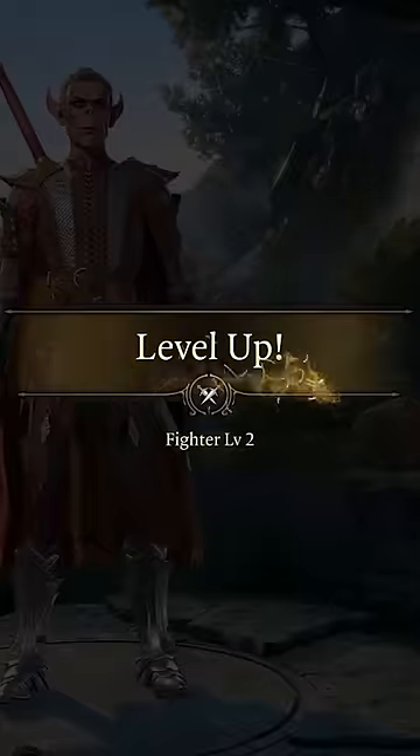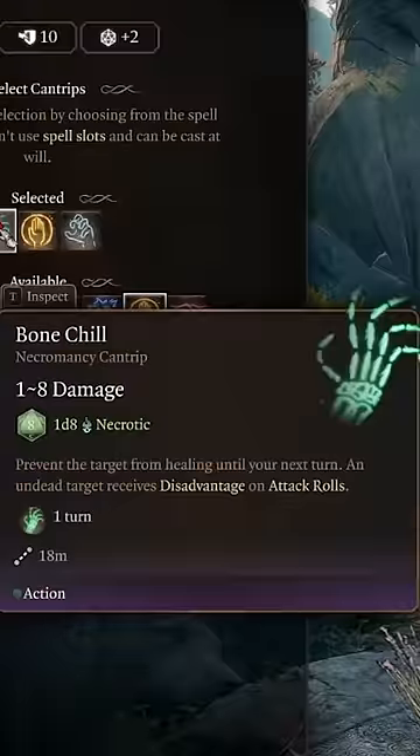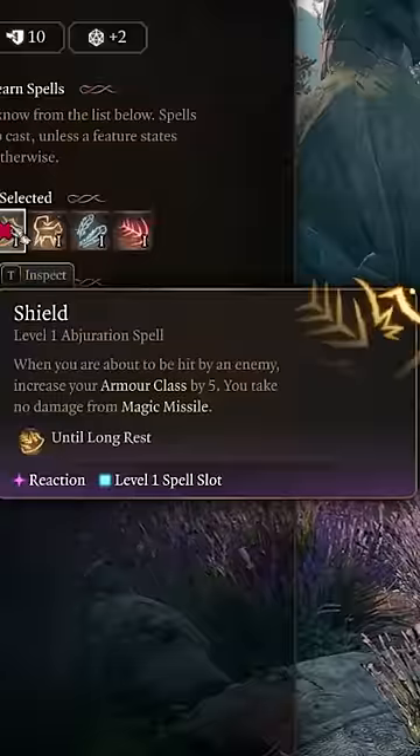Go one more level into Fighter to grab Action Surge, then make the dip into Wizard. Grab Bone Shield, Blade Ward, and Mage Hand, and then make sure to get Long Strider, Enhanced Leap, and Shield.